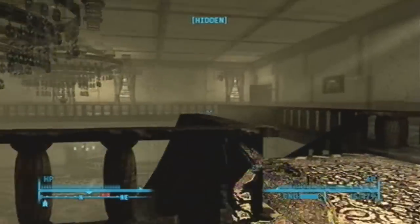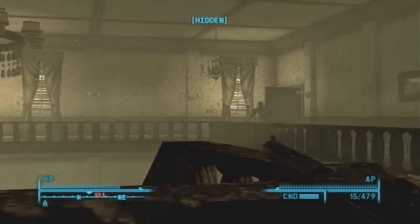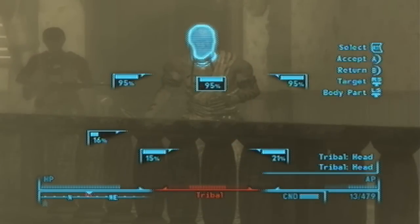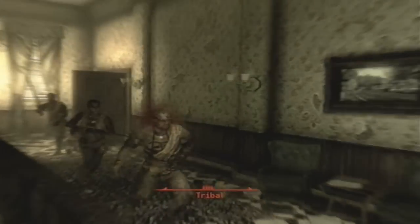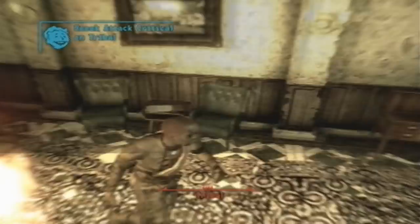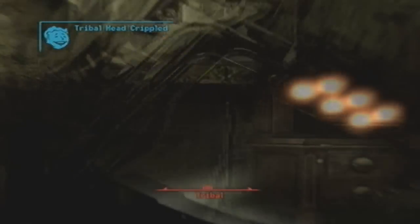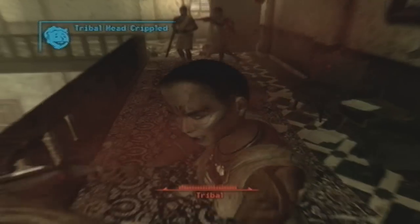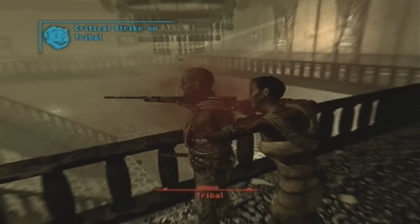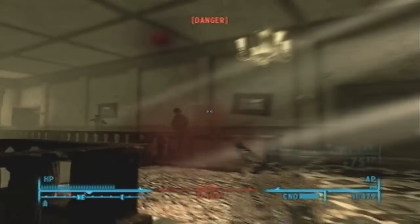It's good to have yourself crouched so you can get a nice sneak attack critical to help you out. And I don't think I finished this guy off. This character does have Grim Reaper's Sprint, which helps out a lot.